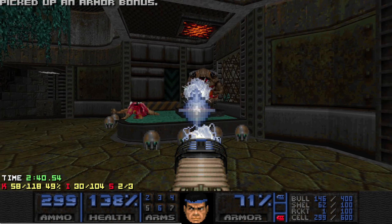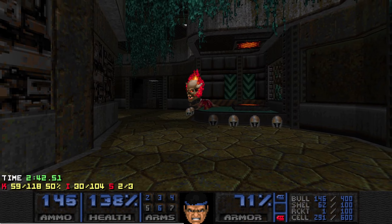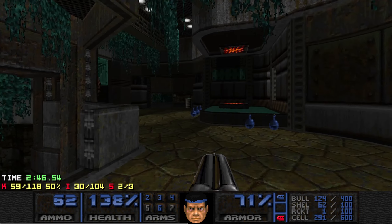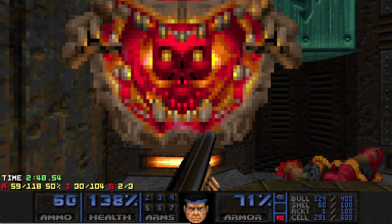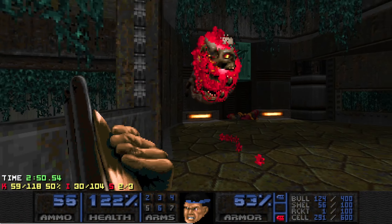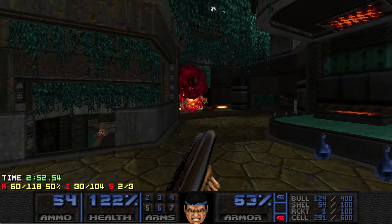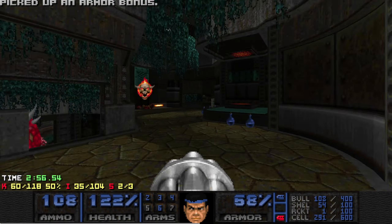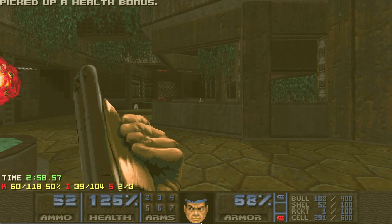Grab the blue key — we've got a little bit of a fight here. There's two meatballs on either end of the arena. Take care of one and then deal with the other one. I backed away — that's a little bit of a problem. This fight's not too tricky unless you let them really get out of hand.